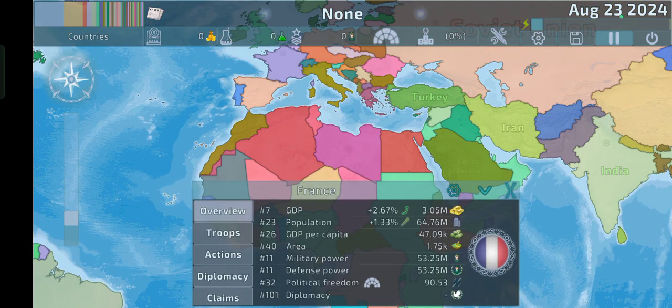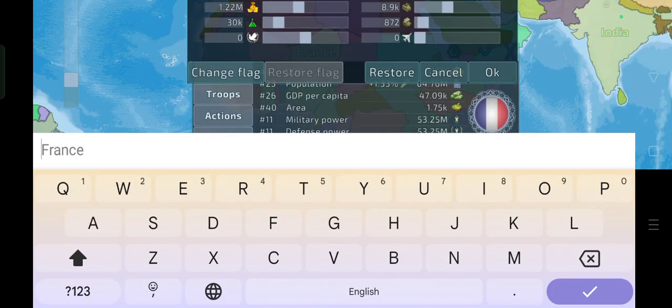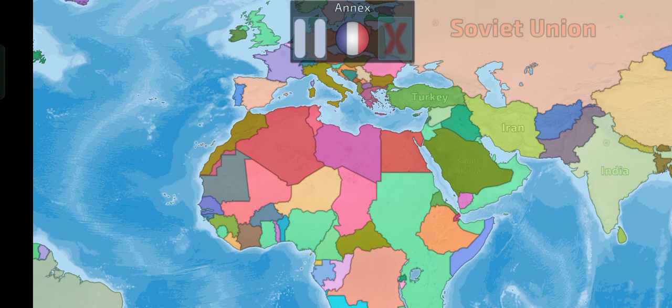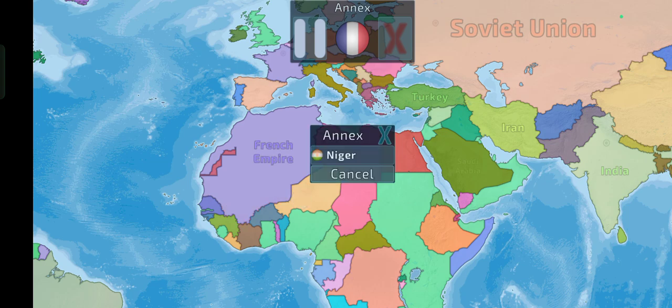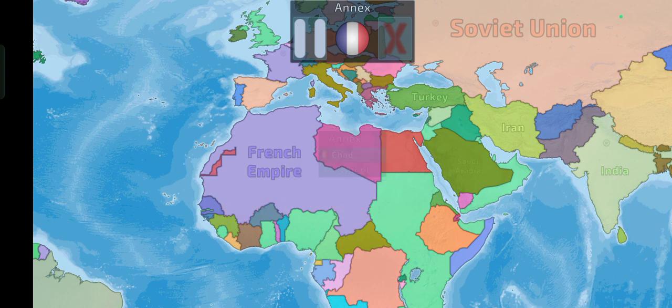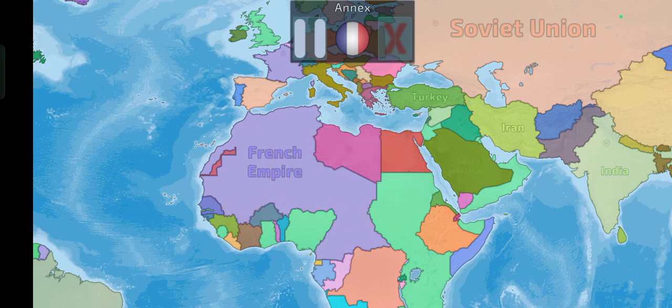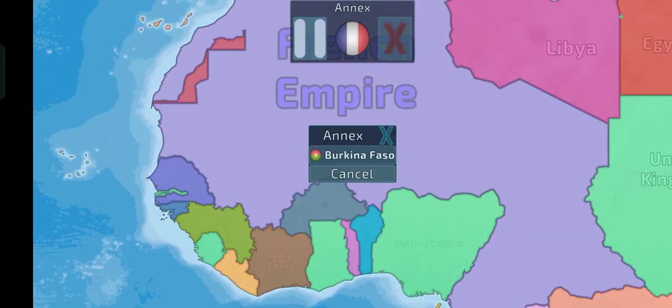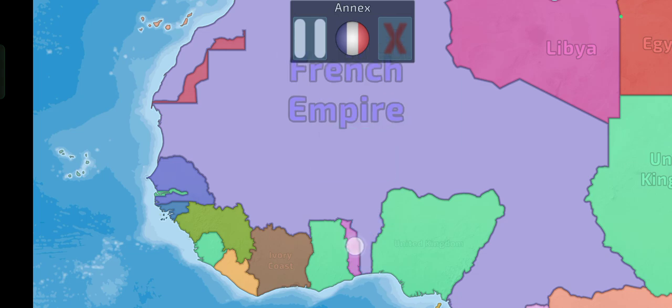We're just going to name France to the French Empire really quickly. And now we're just going to swap to Annex and give it its entire colonial empire in Africa. A little bit of a mistake you might make is that a lot of Morocco that's shown controlled by Morocco — we should actually give to Spain really quickly: a little bit of the north and a little bit next to Western Sahara. And I think there were a few nations in Africa that weren't colonized at the time, so we also shouldn't forget those.